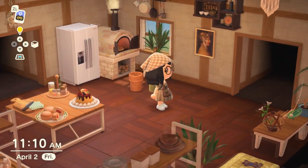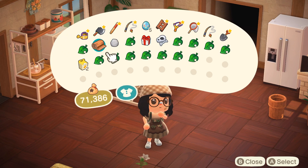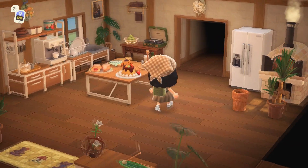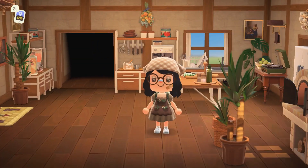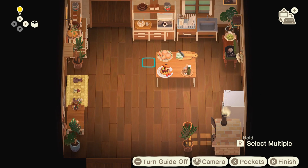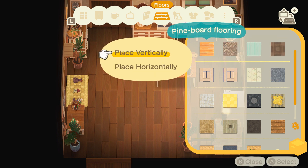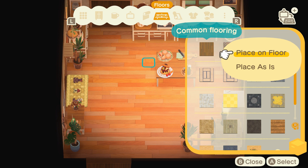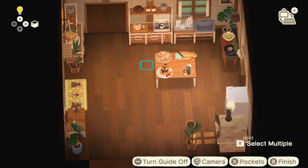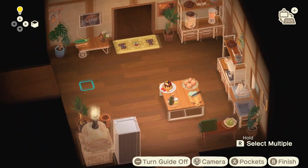I removed the table and customized it to change the color. Before we put down the new color variation, I'm just gonna quickly change the flooring to go with the common wallpaper - I'm just gonna use the common flooring, it's brighter and lighter than the one I was using. I had a couple of other options like the pine one, but it's a little too orange-toned for me, so we're gonna stick with the common - it just works best and looks super cute.